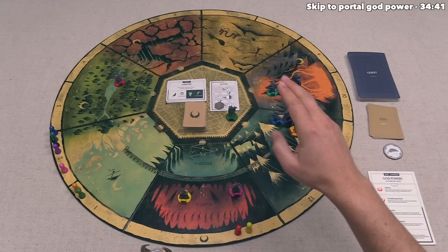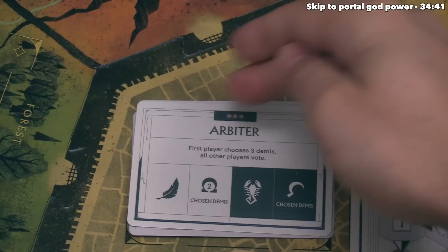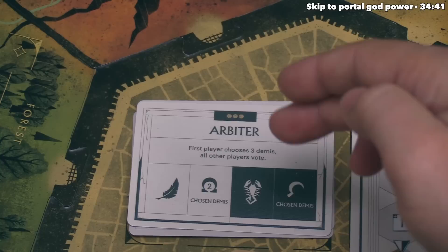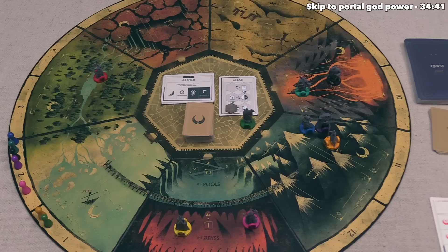All quests have been completed, so it's time for the end of the age. The player with the starting player marker reads and performs the age card. Yellow reads Arbiter: the first player chooses three demigods, and all other players vote. The first player is not going to vote in this case — sometimes the first player is allowed to vote; it depends on the age card. Each player in turn order from the starting player can add as many cards as they want from their hand into a voting pool, then all fate cards are shuffled and revealed to determine what happens to the chosen three demigods.